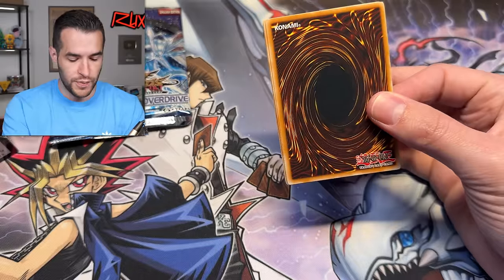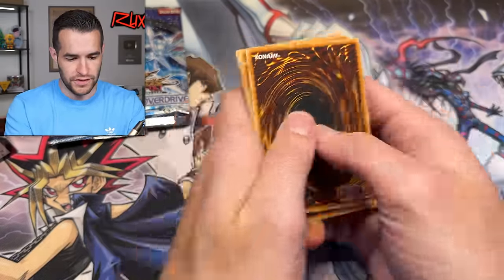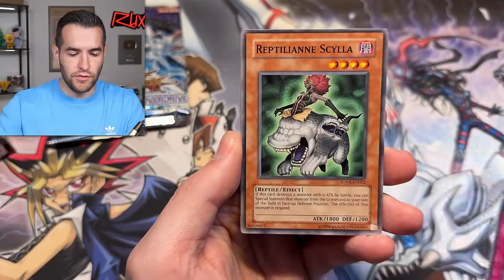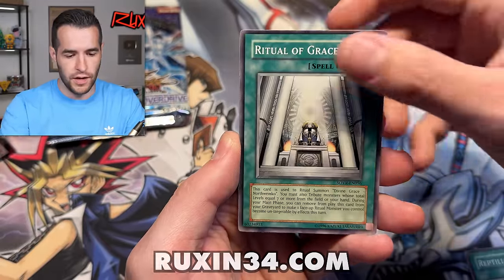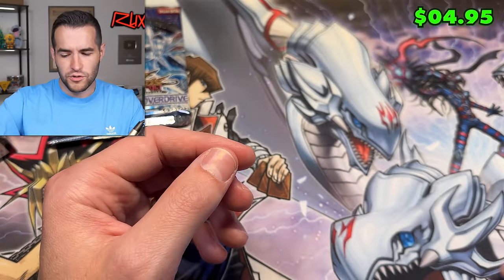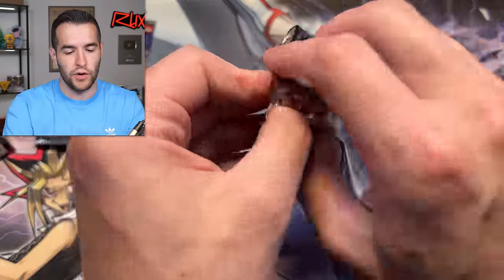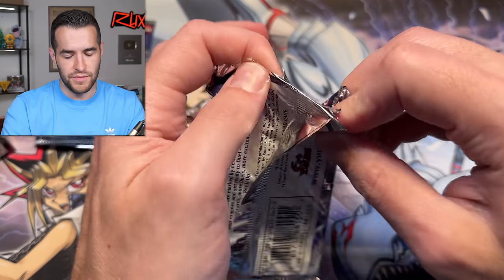If you have not been here for one of our specials and you're a newer viewer, they're usually pretty fun — we do some big stuff. And if you guys want to support the channel, don't forget to check out ruxon34.com and subscribe. That is another way you can support the channel. Let's pull something big. So far, we're not pulling anything. Swapfrog maybe is worth something because of Edison — frogs are always somewhat relevant. Maybe that's a dollar, who knows.